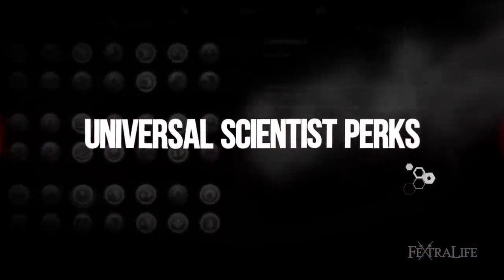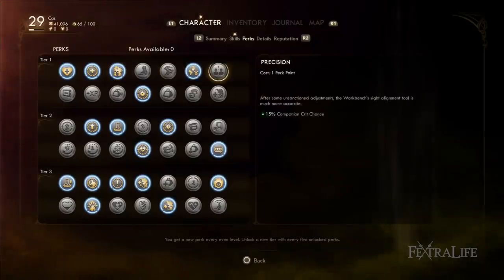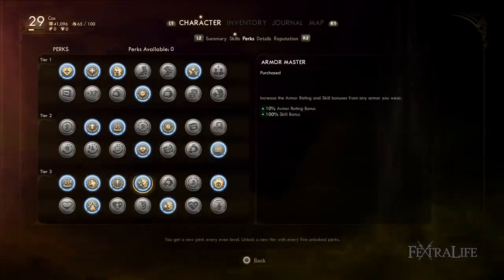Perks are generally not super important when it comes to builds in the Outer Worlds, but they are when you're making one that revolves around science weapons. In this section, we'll take a look at which those are and how they help you get the most damage out of your science weapons without gimping yourself too hard.